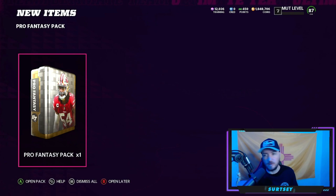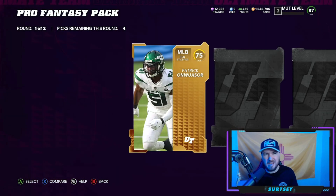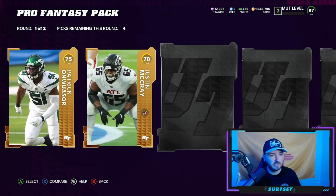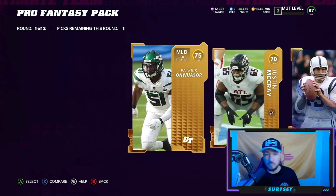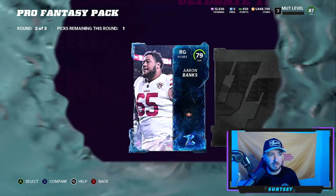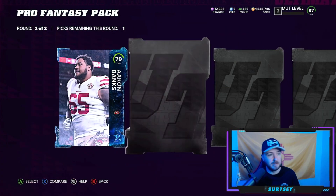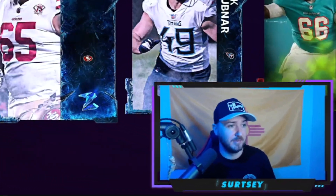Even if they're like 90-overalls, it's nice because I know it's a new redux. The 88s, 87s — I'm counting them but I'm not going to show clips for those; those are the irrelevant reduxes. I'm probably going to rip about half a million coins in pro fantasy packs, and then we're going to list and mark them off. Hopefully we can get a new redux today, but the odds of pulling one are very, very slim — reduxes are few and far between.